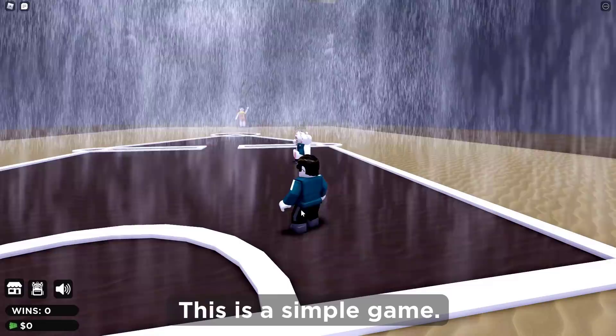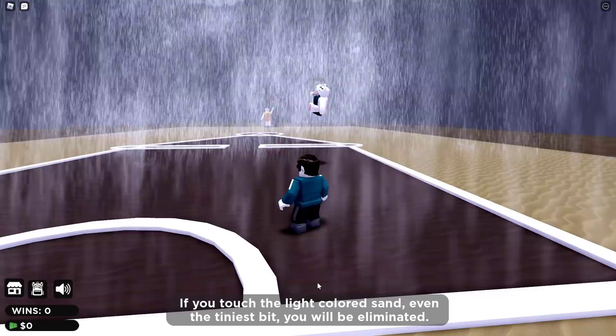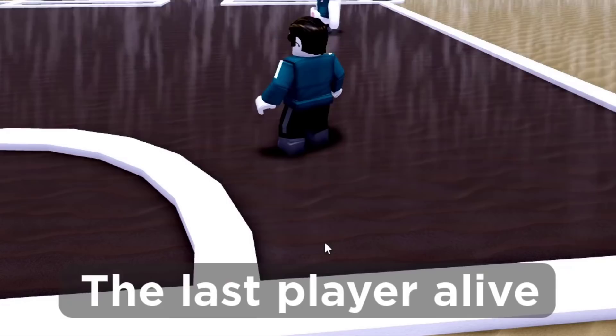This is a simple game. You will be given a push tool. Use it to knock the other players out of the arena. If you touch the light colored sand, even the tiniest bit, you will be eliminated. The last player alive will win.